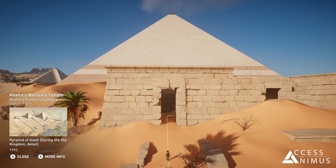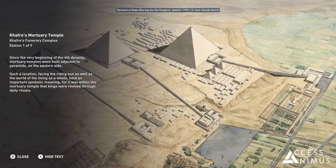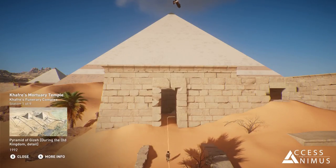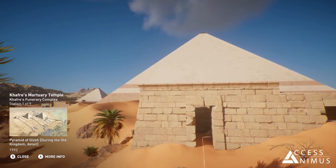Since the very beginning of the fourth dynasty, mortuary temples were built adjacent to pyramids on the eastern side. Such a location, facing the rising sun as well as the world of the living as a whole, held an important symbolic meaning. For it was within the mortuary temple that kings were revived through daily rituals.